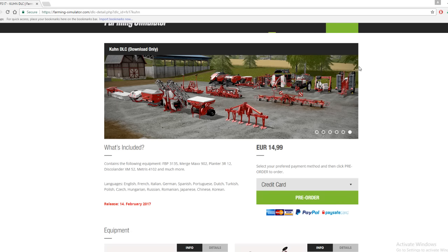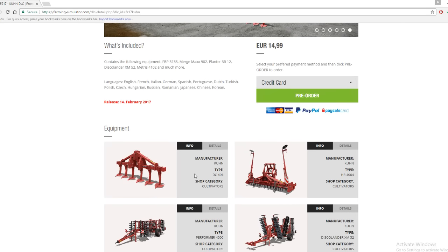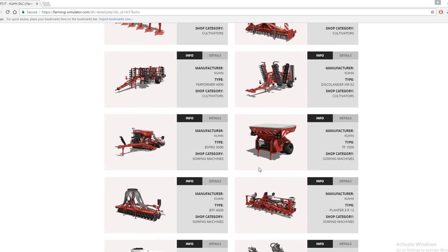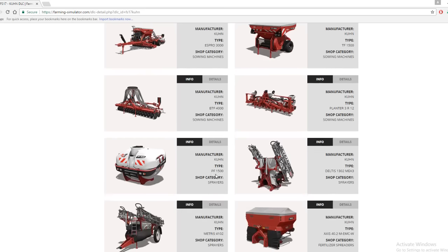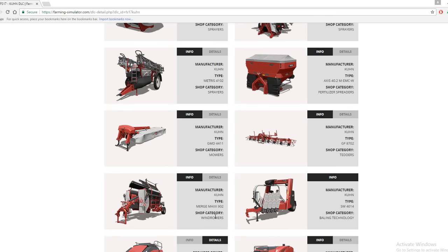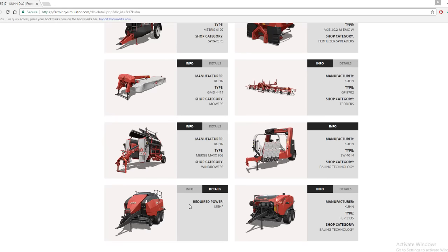Hi guys, welcome to a new DLC coming out on the 14th February — this is a Krone DLC, download only, 14.99 euro. The equipment includes four cultivators, four seeding machines, three sprayers, one fertilizer spreader, a mower, a tedder, a windrower, a wrapper, and two balers.